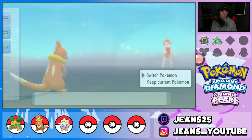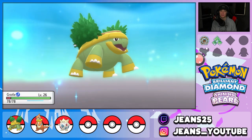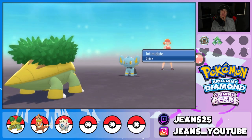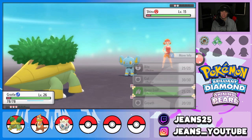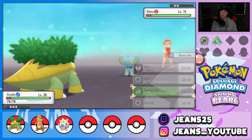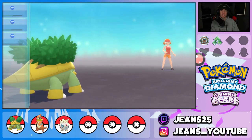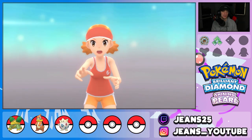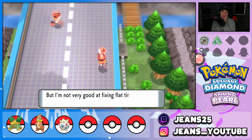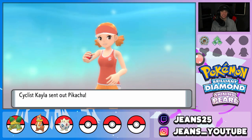Grotle is starting to become a huge threat and it evolves at level 32 — only six levels away. I'm thinking we'll get that evolution in the next episode, maybe after the gym. Razor Leaf flies out but he avoids it — then it connects and takes out the Pokemon in one hit. I don't even know how many trainers are left. I should have healed up my Buizel. The last trainer has one Pokemon — it's a Pikachu — so Buizel needs to get out to collect that XP.